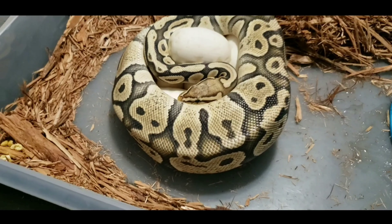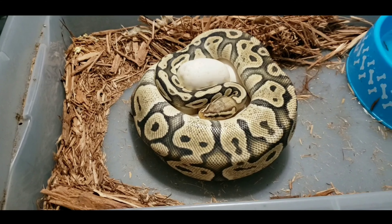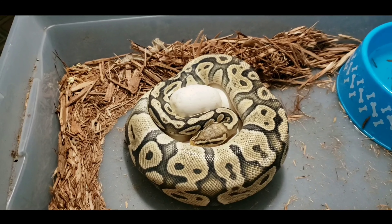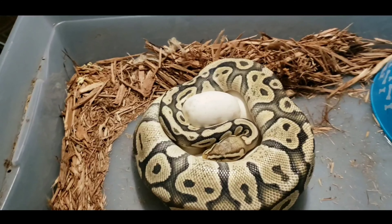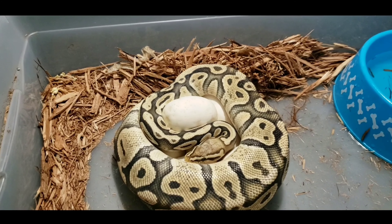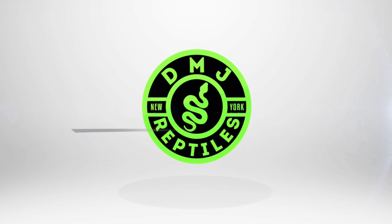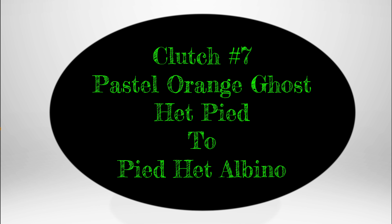Alright, so right over here we got a pastel orange ghost pied, and I bred a pied het albino to her. DMJ Reptiles clutch number seven - pastel orange ghost pied to a pied het albino. I'm hoping to get my pastel pied het orange ghost male this year.